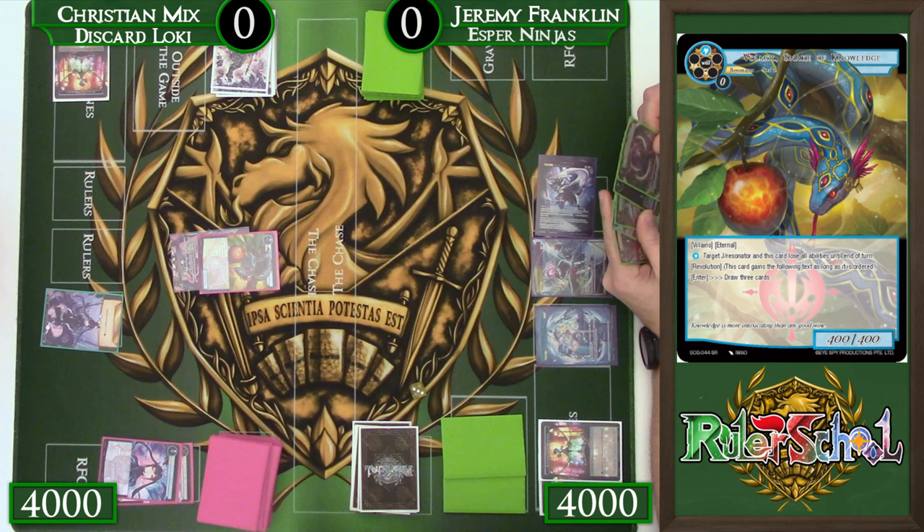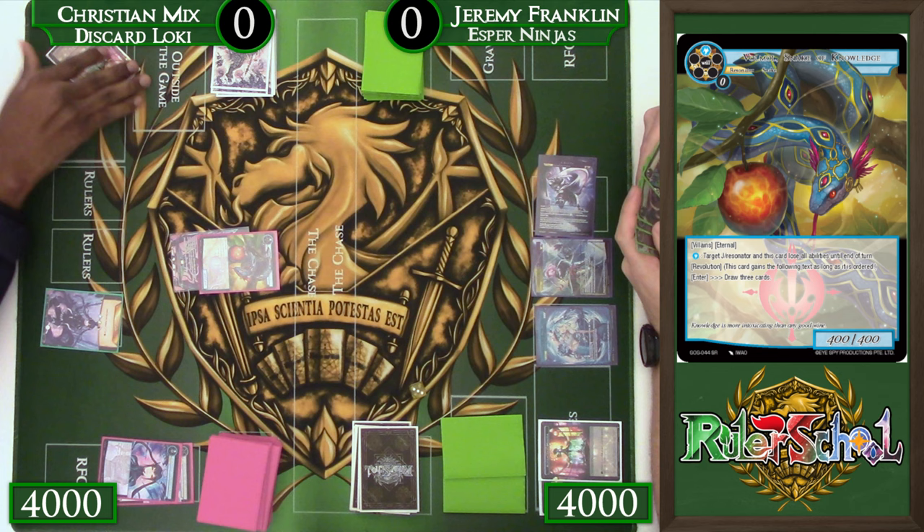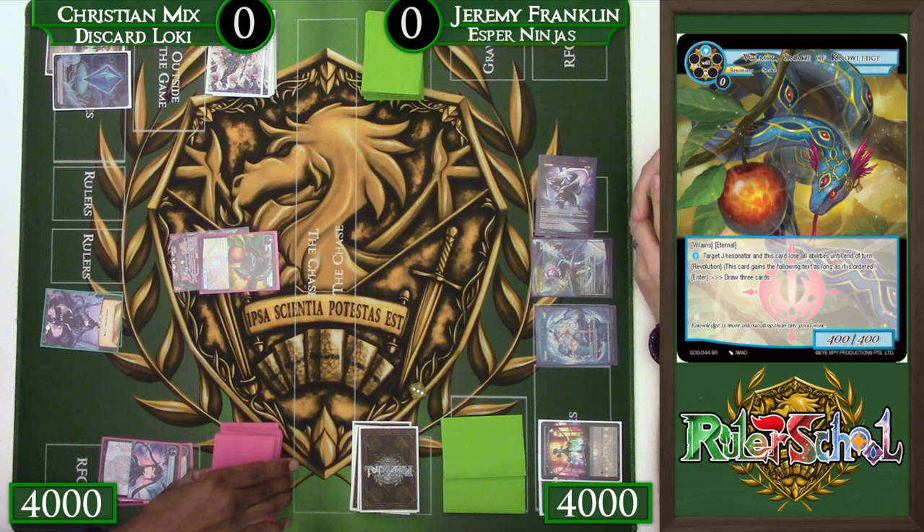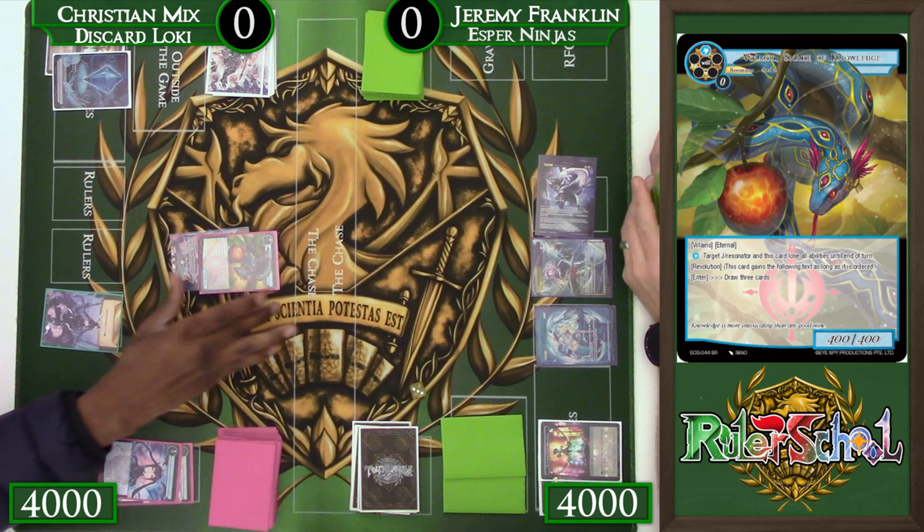Just put a bunch of cards face down and then draw a bunch of cards. You also see things like Glowing Spider. So it is going to be a battle of can I keep my hand filled? The discard Loki obviously wants to get me down low. But having a second hand, quote unquote, in terms of the face-down cards, as well as cards like Glowing Spider, can make that pretty tricky. So it'll be interesting to see how this game plays out.